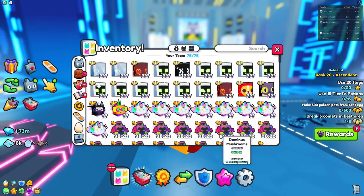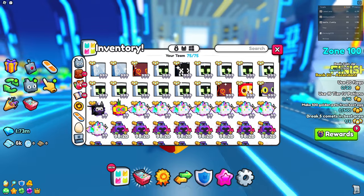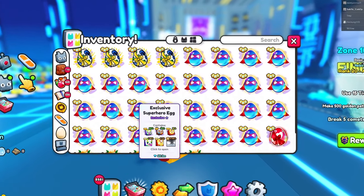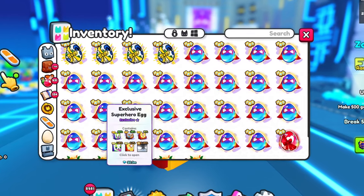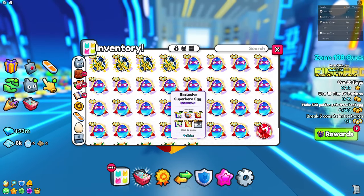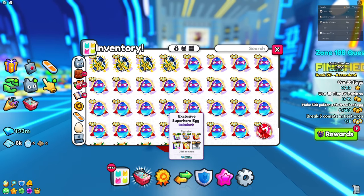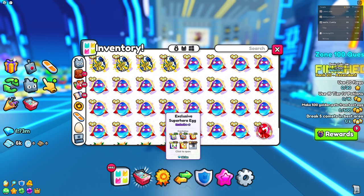So the first thing you guys might do when you actually get an exclusive egg is go to your inventory, go into eggs, and then you're just going to see an exclusive egg and open it up. But I'm just going to tell you guys this right now — do not open up your exclusive eggs. It is a complete waste unless your luck is really good and you're going to get a huge.